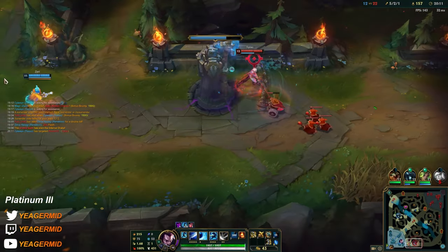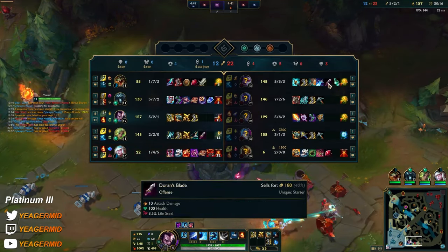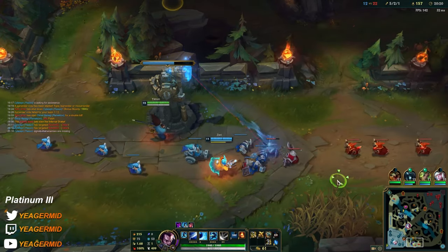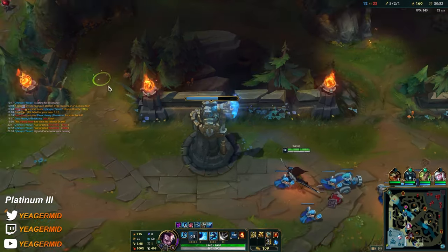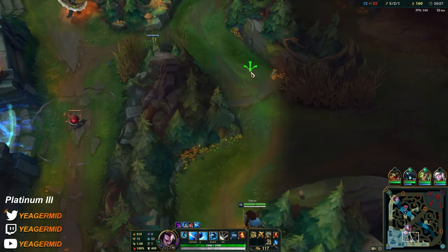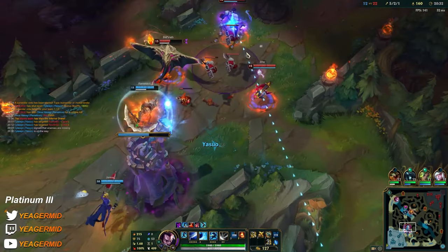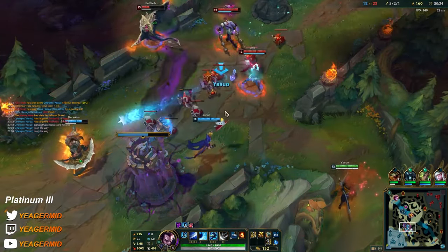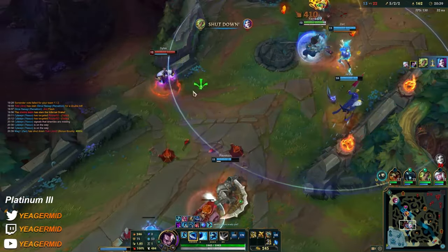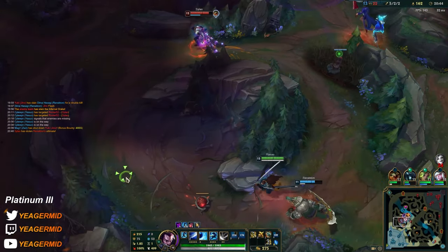We try to go for the kill on Sylas. They really were trying to dive. And the useless player stealing the shutdown — nice.